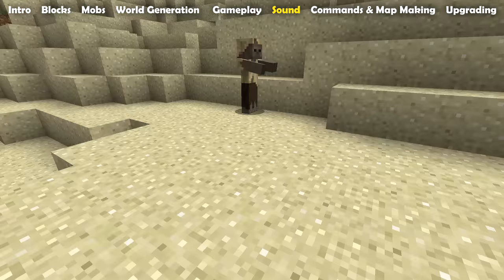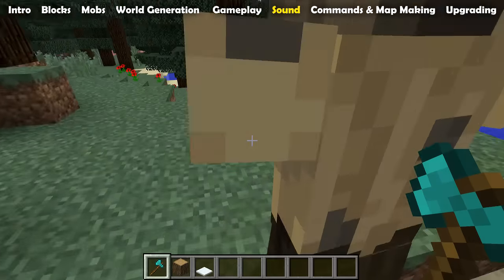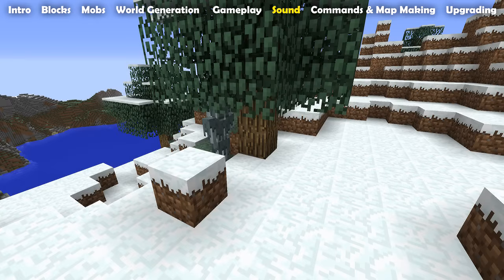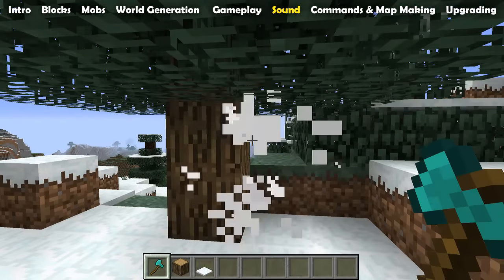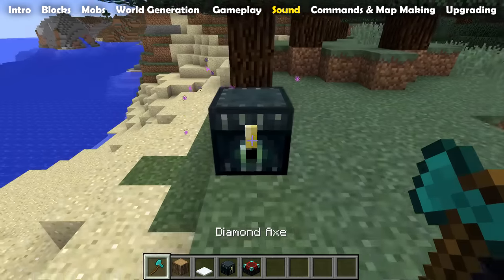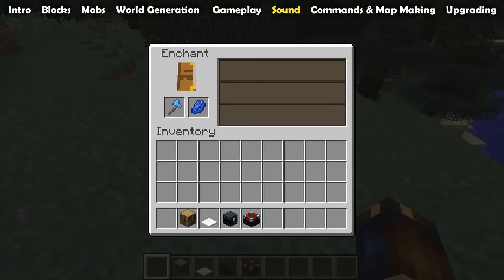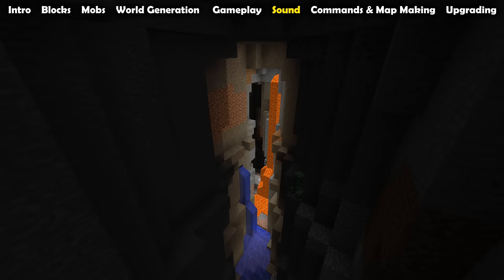The new enemy husks also got new sounds — they have sounds for idling, walking around, taking damage, and dying. And as a final mob update, the strays now also have sounds for idling, for walking around, for taking damage, and for dying. There are also new sounds for opening and closing ender chests, enchanting an item in an enchanting table, and last but not least, two new creepy versions of the nearby cave sounds.